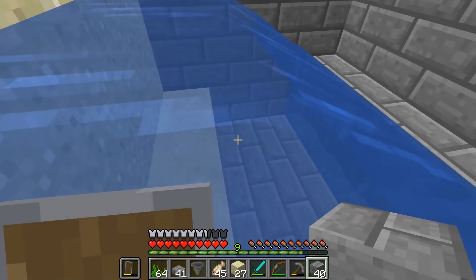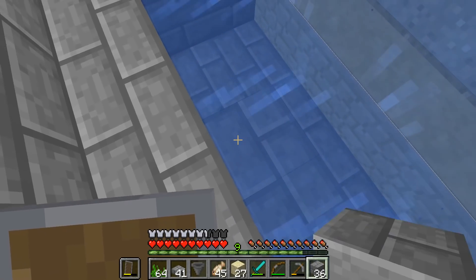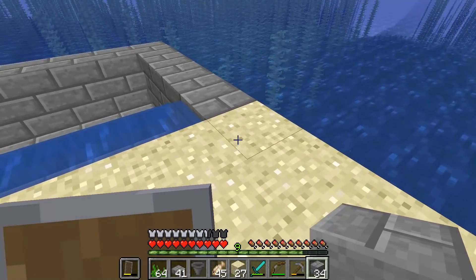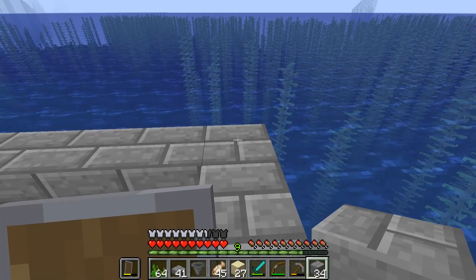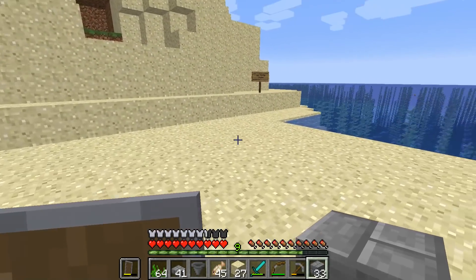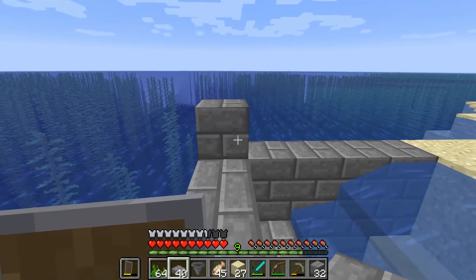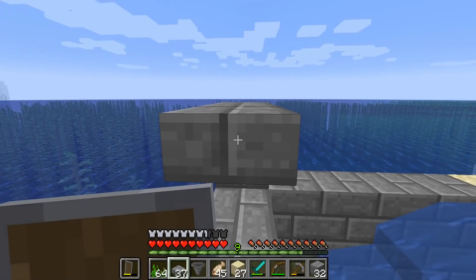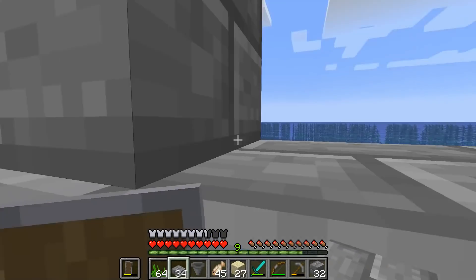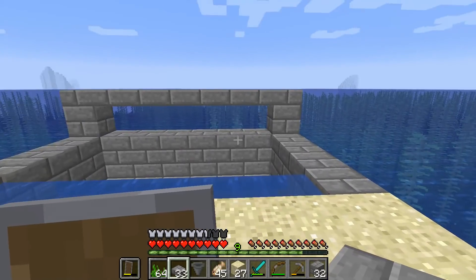The next thing we want to do is block this up right here — that's going to prevent the baby turtles and scutes from getting caught up there and not making it into our chest. Let's make a little barrier here so that nothing can get to these little guys, and I'm going to block this up and put some slabs all the way across. This is just going to keep all the bad guys out so they won't be able to crawl in and get our little babies.